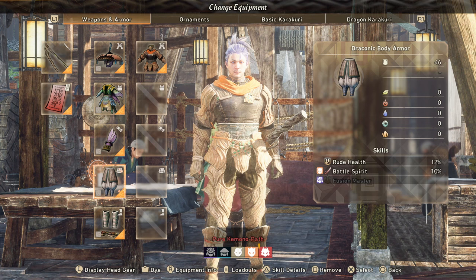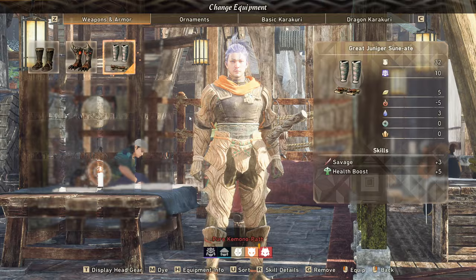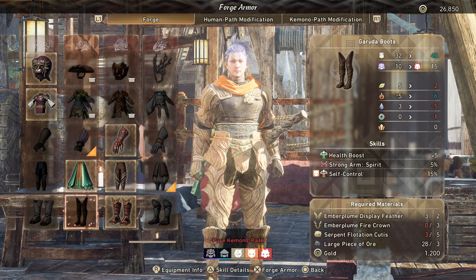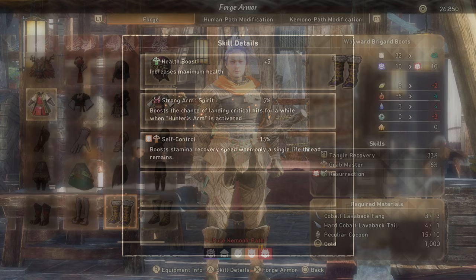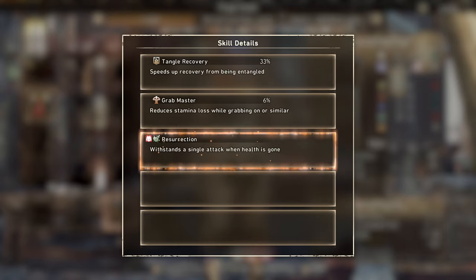The Draconic Body armor for legs is the final boss leg piece, coming with Rude Health at 12% to reduce ailment chance and, most importantly, a 10% Battle Spirit — meaning whenever a kimono is enraged, which is about half the hunt, you're dealing more damage. For boots it's more of a personal choice: the King Tusk boots provide consistent damage and a bit of health. The Ember Plume boots offer health boost plus Self-Control, Strong Arm Spirit, extra crit, and more stamina recovery. The Cobalt Lava Back boots have Grab Master and Resurrection, which prevents a killing blow from killing you — useful in hard hunts, but I prefer the consistent damage increase.